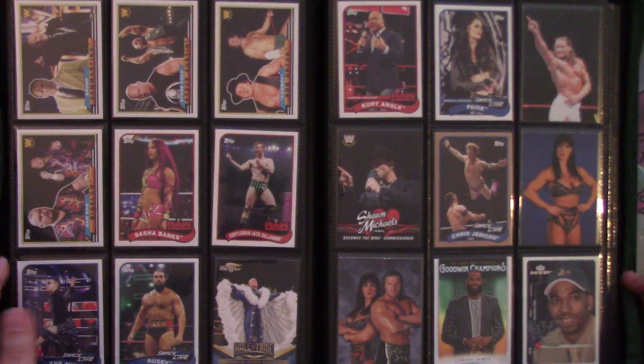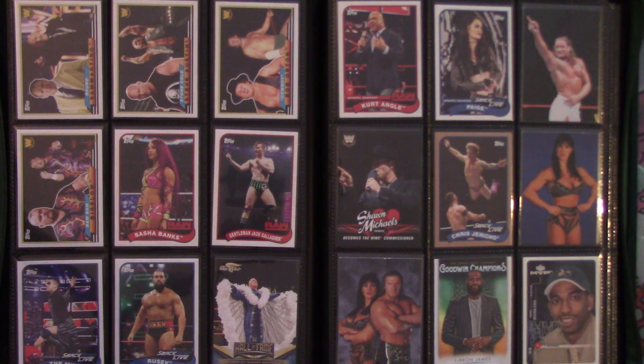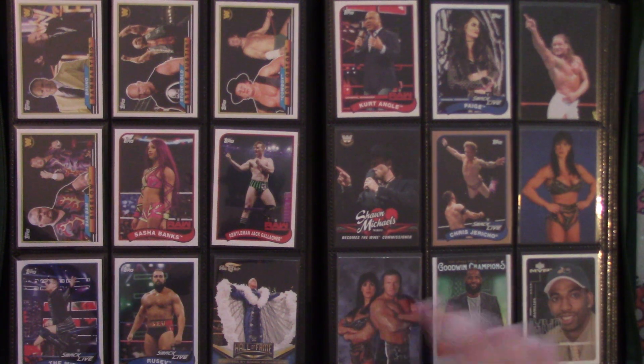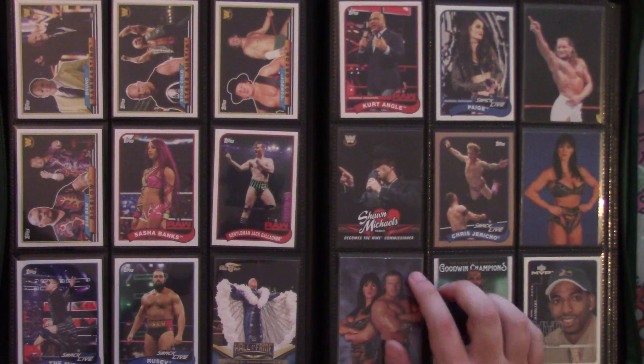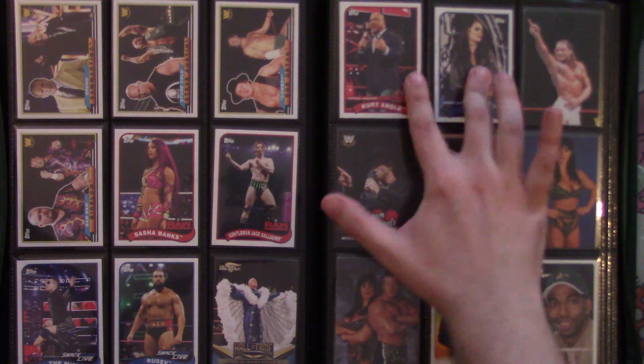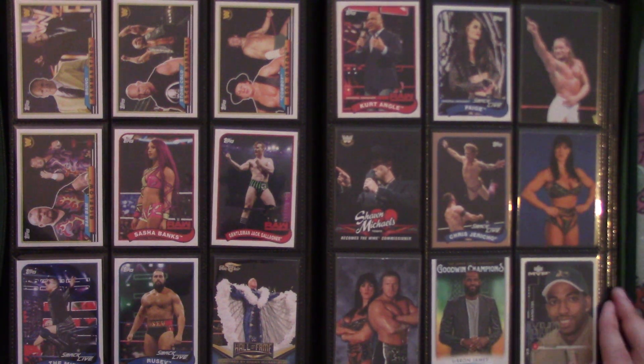Now we have a bunch of wrestlers. I'm just looking at the viewfinder for the first time and this binder really fills up the whole screen — very satisfying to look at. We have Bruno Sammartino, Stone Cold, Cowboy Bob Orton, Bam Bam Bigelow, Sasha Banks, Ric Flair, Rusev, some Chyna, Chyna with Triple H, Chris Jericho parallel, Shawn Michaels tribute insert, and both general managers from 2018.